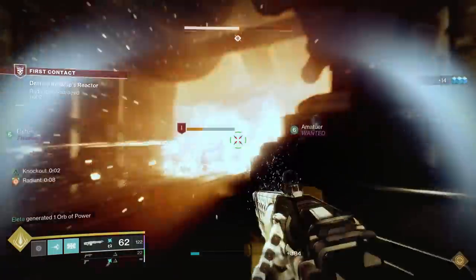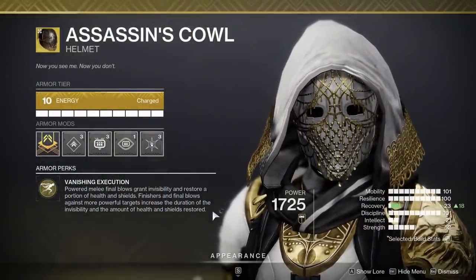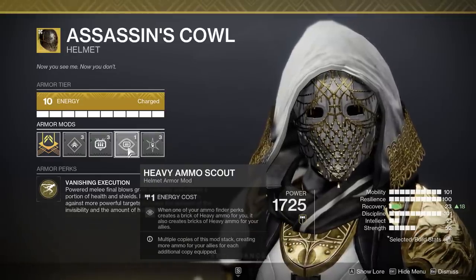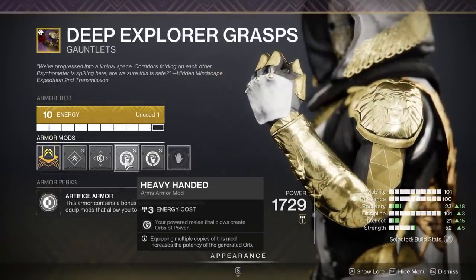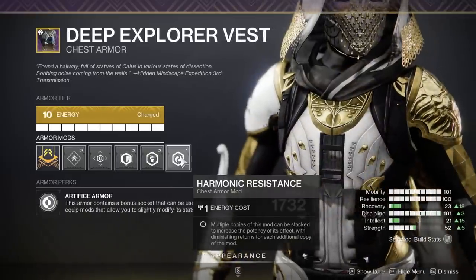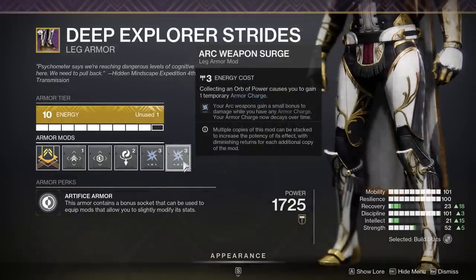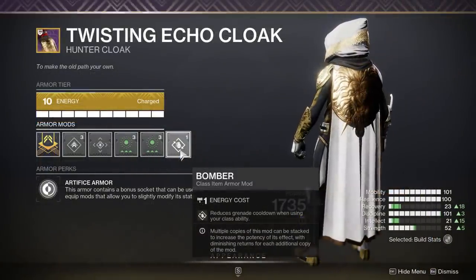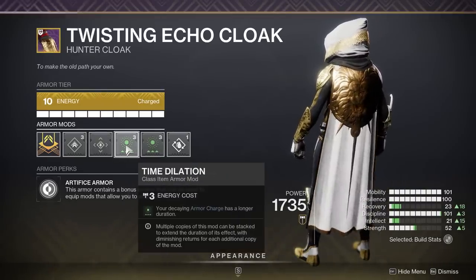The featured exotic armor is the Assassin's Cowl, which lets your melee final blows grant invisibility and restore health and shields — extremely powerful. For mods on the helmet: Hands-On for super energy, Heavy Ammo Scout, and Heavy Ammo Finder. Gauntlets have Heavy Handed times two for a ton of orb production after a melee kill. The chest piece has Harmonic Resilience, Melee Damage Resistance — which you absolutely want on a melee build — and Concussive Dampener. For the legs: Arc Weapon Surge times two, Harmonic Scavenger, then Bomber and two Time Dilations on the cloak, which stack for even longer armor charge duration.